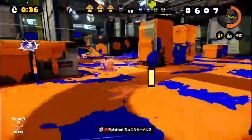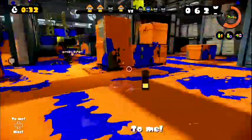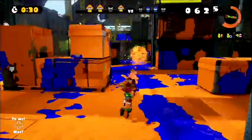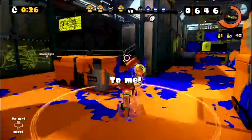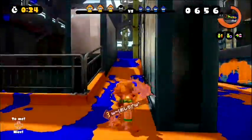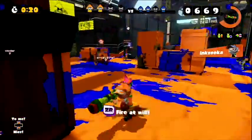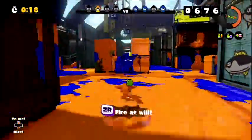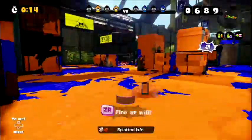Basically, the Seekers help you get to the middle quickly and fast, because they give you a path of ink that you can swim through. They may not do well at killing opponents, but they do very well at giving out paths of ink. Anything that helps you get around is always good if your aim is good too.